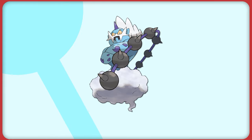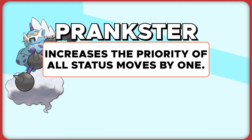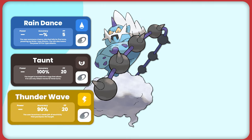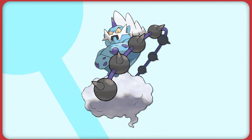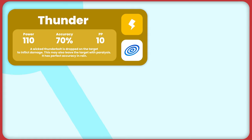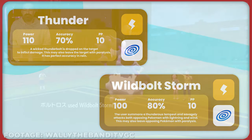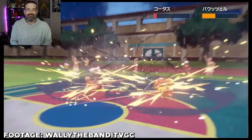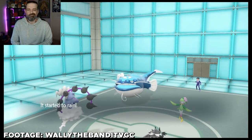For abilities, Thundurus has access to one of the best supporting abilities of all time, Prankster. Prankster increases the priority of all status moves, making any supporting move that Thundurus uses go first. With supporting moves such as Rain Dance, Taunt, Thunder Wave, Eerie Impulse, Swagger, and Scary Face, Thundurus can be used for almost every situation. Thundurus also has a great special attacking stat at base 125, making it a huge offensive threat. It not only learns Thunder but also has access to its signature move, Wild Bolt Storm — a base 100 electric move with 80 accuracy that hits both opponents, and similar to Thunder, it will never miss in the rain. Not only can this Pokemon set the rain by itself with Rain Dance, it can fully utilize it with big time STAB moves.